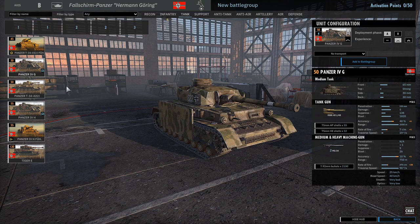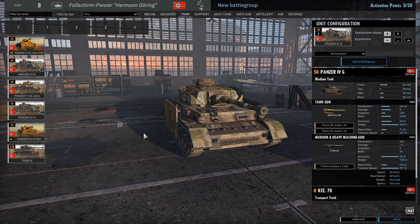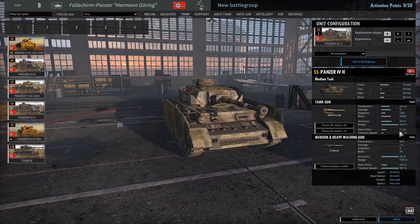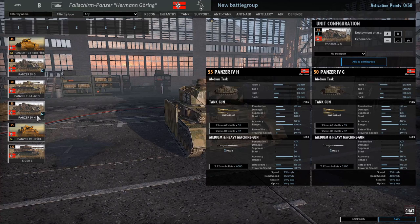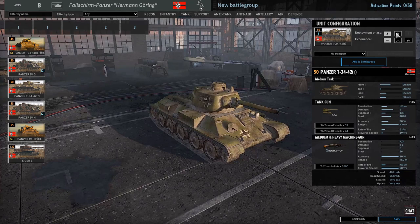Panzer IV Gs - decent. They struggle on the turret traverse speed compared to... actually, I thought the Panzer IV Gs had a slower turret traverse speed, but guess not. I might have to keep an eye on that. Looks like it's just the front and side armour difference now. Panzer T-34 - you can get six of them in A phase and 12 in B phase. I like these fast tanks.